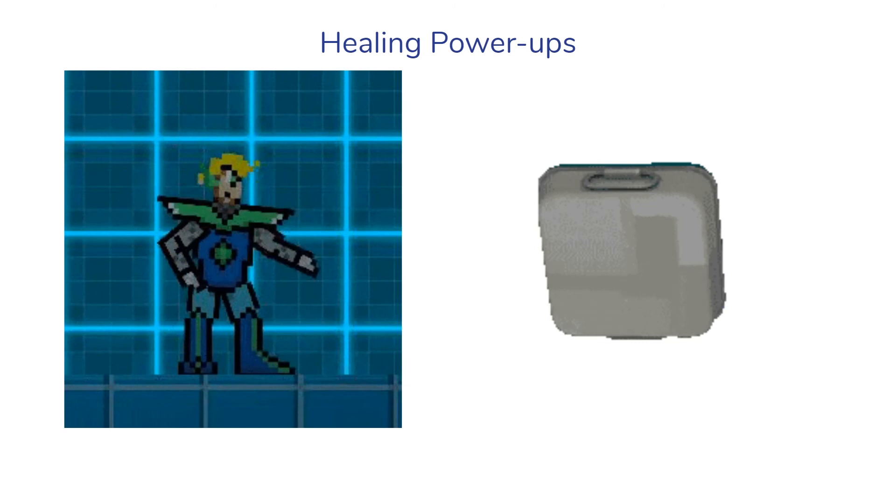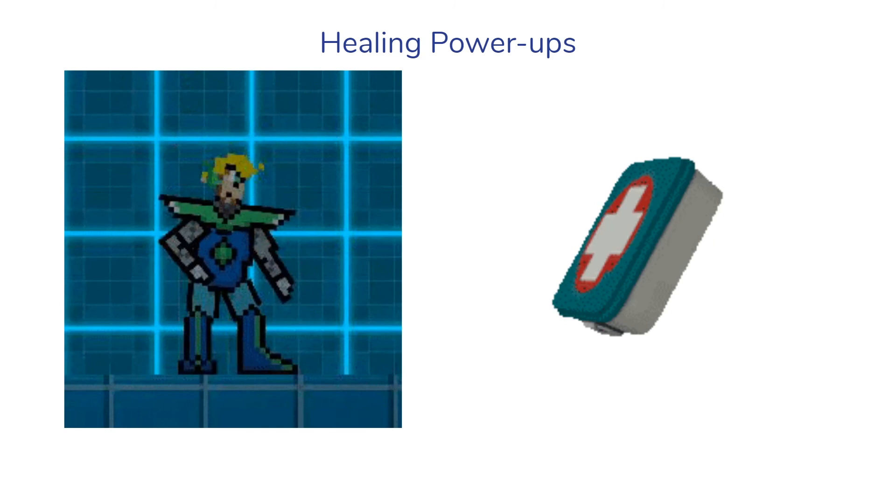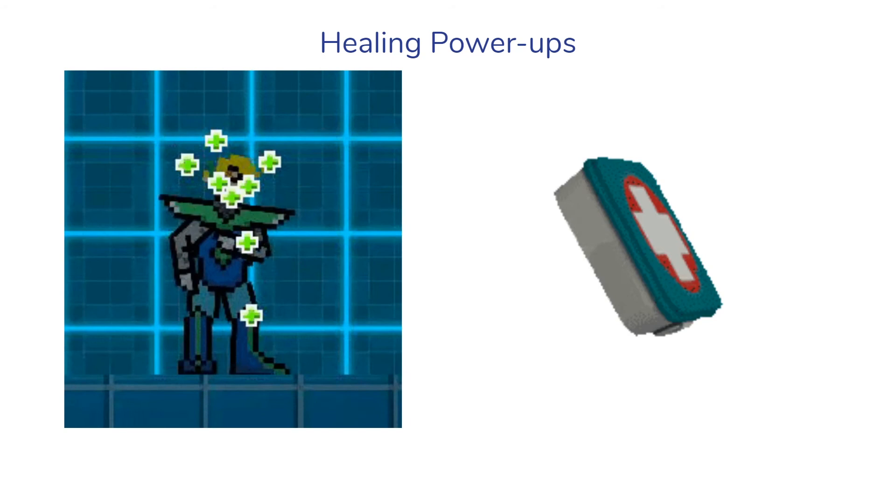For healing power-ups — like Team Fortress 2's health pickups — the code here is for healing over time, not instant health. Once you have this buff, you get health over time. Same idea: you pick up the healing, it sets the current buff to two. But instead of doubling speed and setting back to normal after the timer, this one actually heals you as the buff timer is active — it keeps ticking and giving you health over time.